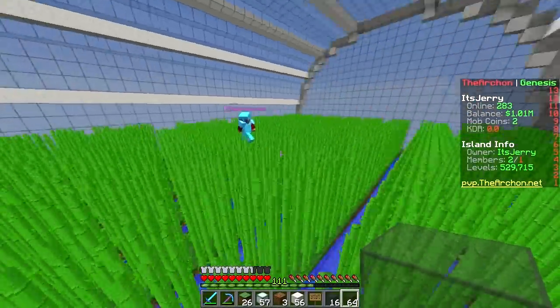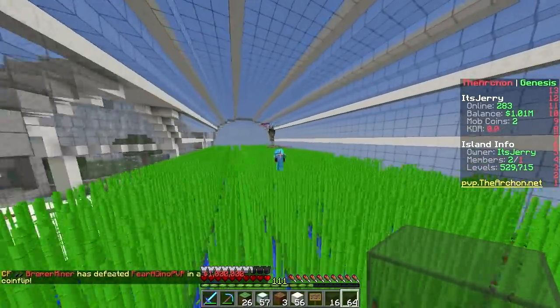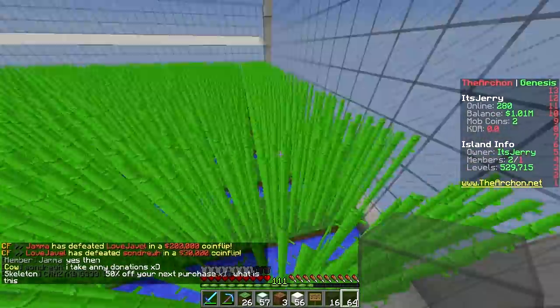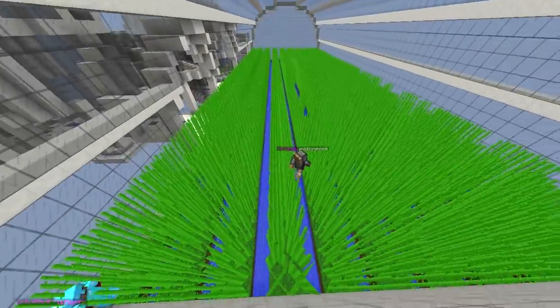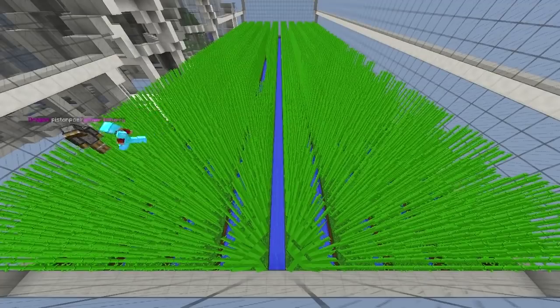If we want to harvest, we just break all of them. Actually we should place a chunk hopper under this so it collects all the sugarcane — that's a lot of chunk hoppers, but we can do that later. Let me harvest the whole thing — you harvest it and I'll film. If you're going to do a time lapse, at least hold the camera still!